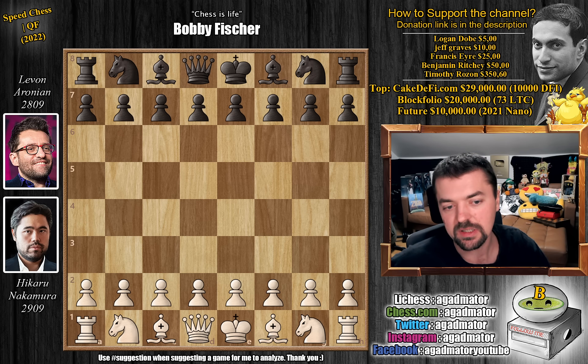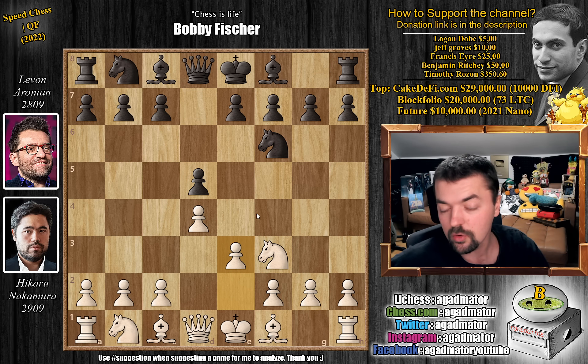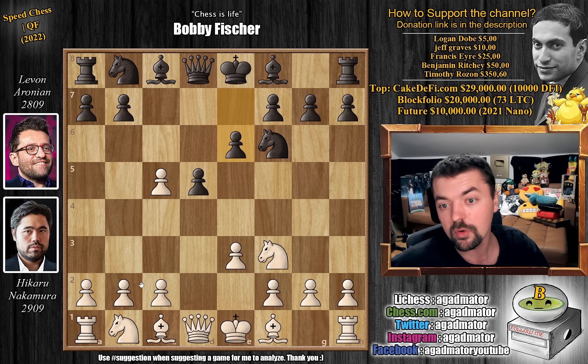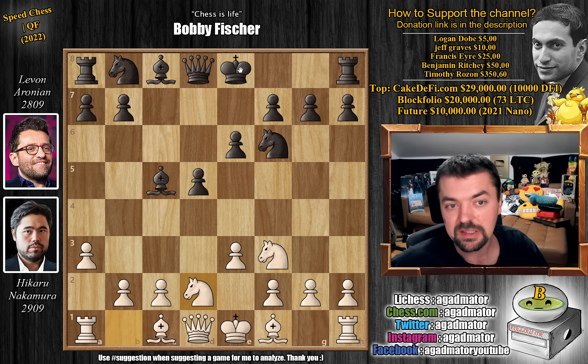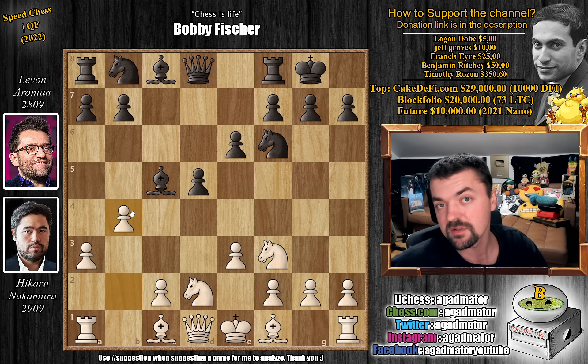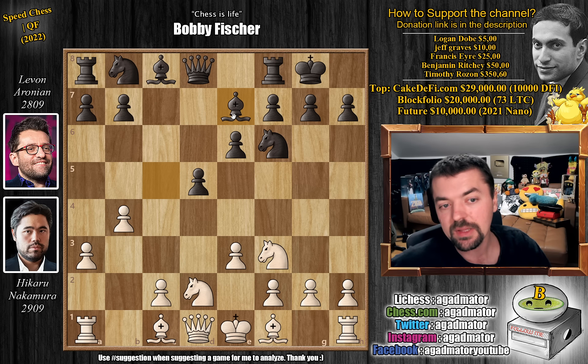Let's check out the game — it's quite a nice one, and you'll very quickly see why. We have pawn to d4 by Hikaru, d5 by Levon, knight to f3, knight to f6, and now pawn to e3 — the so-called Colle system. c5 by Levon, and now d captures on c5. We have e6, and pawn to a3. Bishop captures on c5, knight b to d2, Levon castles, and Hikaru lunges forward with b4, attacking the bishop. He might have ideas of putting his own dark-square bishop on the long diagonal. After bishop to e7, Hikaru strikes with pawn to c4 — already a completely new game as of move 8.